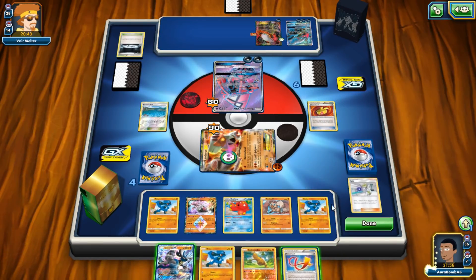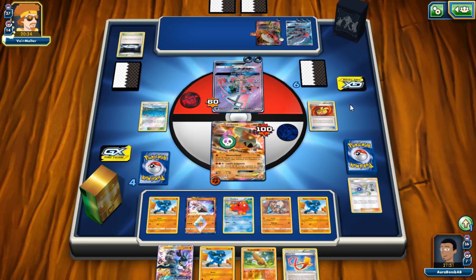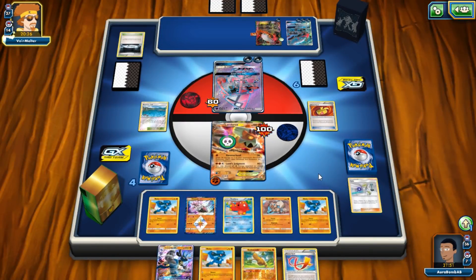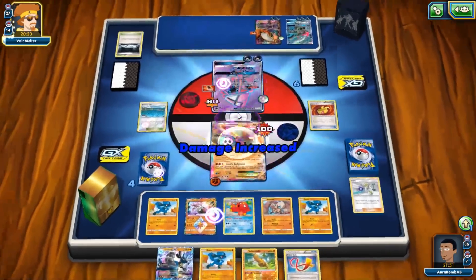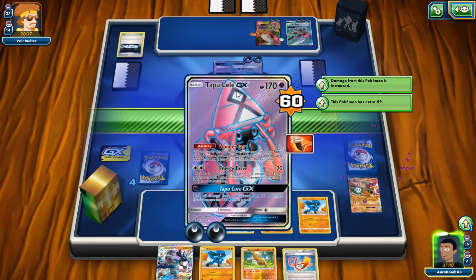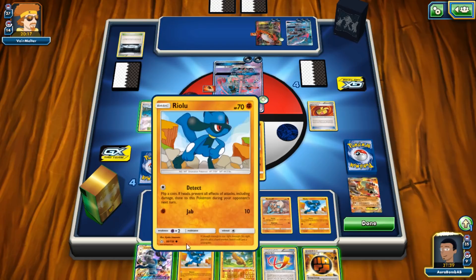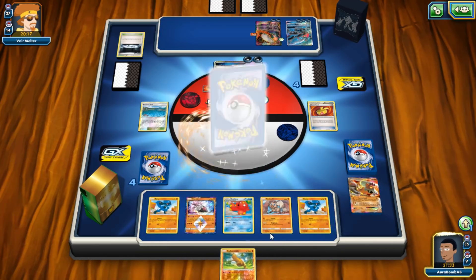We have two Riolus down — we didn't get anything useful but our hand is pretty good. If he knocks me out I just need to draw an energy, which is where Korrina and Professor's Letter would be useful. Having Lycanroc as a looming threat is really strong. We've lost two Korinas but we haven't lost any Seekers yet, so we can still find Seeker. The opponent has Fighting For Your Belt which is kind of annoying, but we still hit 140 which is enough. We put down Riolu and attach strong energy to Lucario, drawing four more cards.